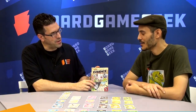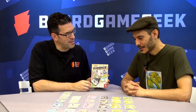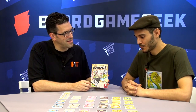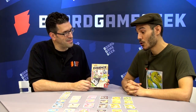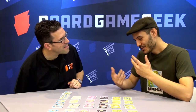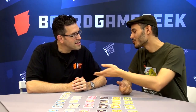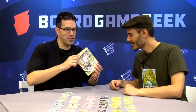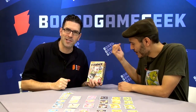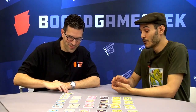You brought Evidence. Tell me a little bit about this game. It's a family game. Its main mechanic is deduction. Thematically speaking, we're all ambitious journalists, and we believe in the existence of six creatures — they're also on the box, so you can see them all together. There's a Mystic Creek, maybe a Yeti, an Abominable Snowman, a Leprechaun, a Mummy, and a Loch Ness Monster.